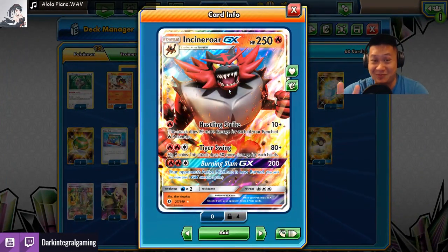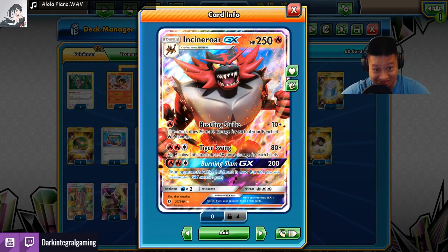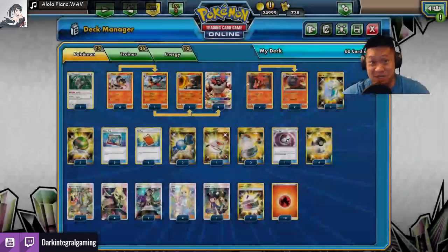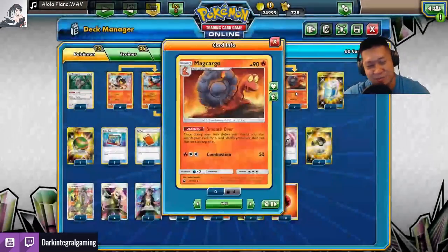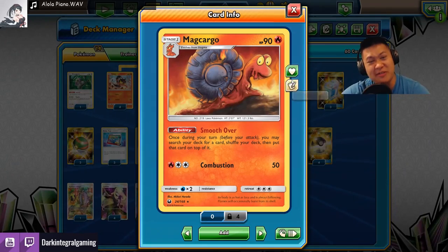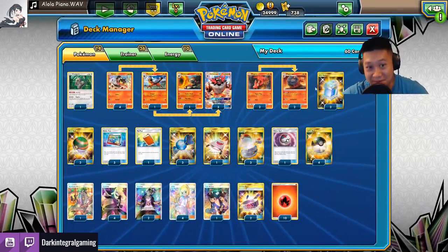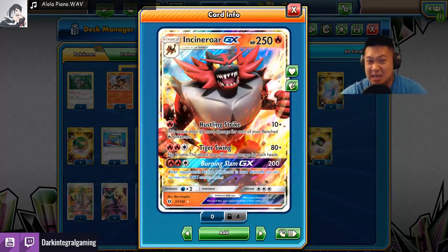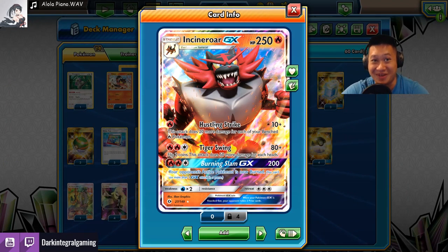15 seconds — how does this deck work? Hustle and Strike: I'm gonna get five benched fire Pokemons. We're gonna have Makargo here as one of them, who will give us every single card we want, like Rare Candy, Max Potion, and we're just gonna keep this Incineroar as live as long as possible. That's pretty much it.